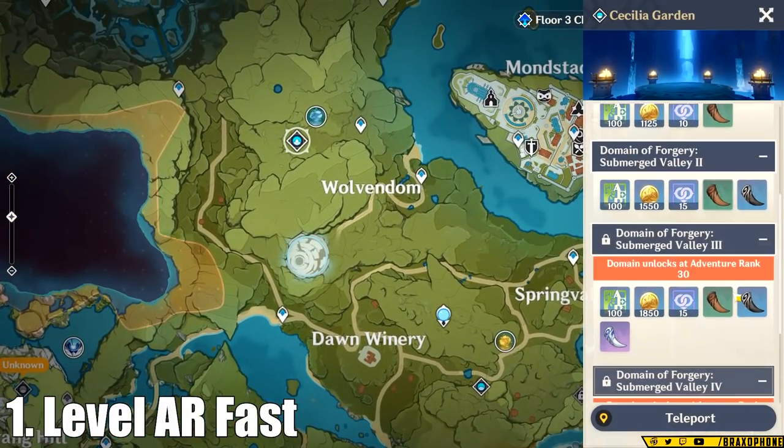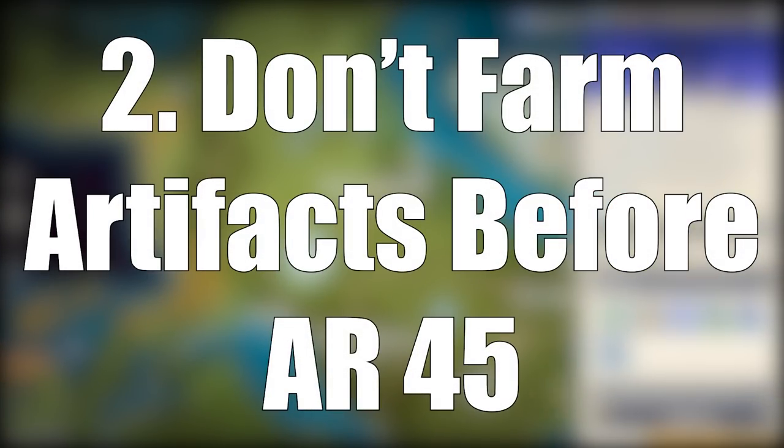Do not spend fragile resin though. This brings us to tip number two, which is don't farm artifacts below AR-45.